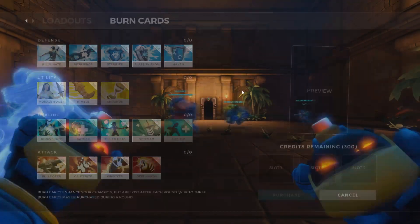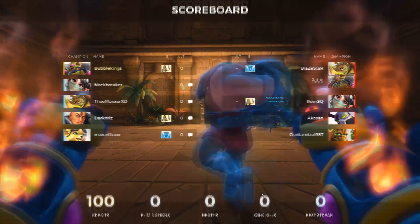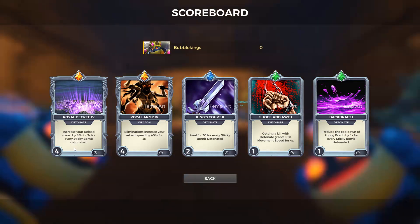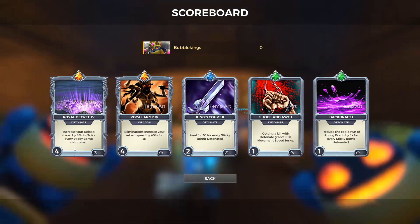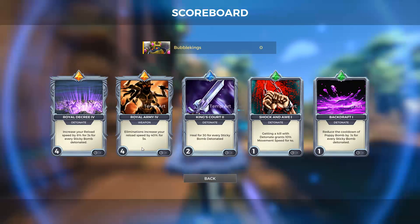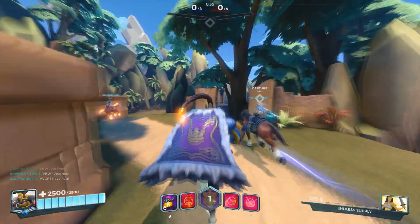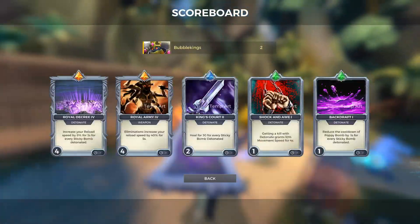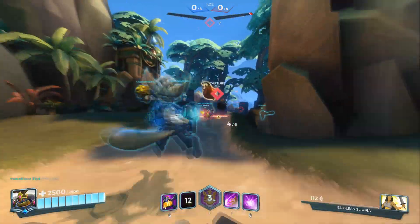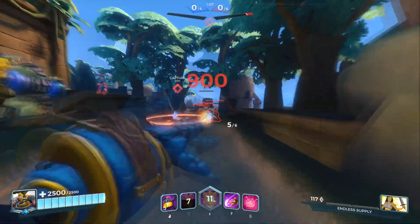Hey, what's up everyone. Bomb King here, welcome back to some more Paladins. We're going to be playing Bomb King. Let's take a quick look at our card. We're going with a Reload Speed build to start us off with Royal Decree — increases Reload Speed by 8% for 3 seconds for each sticky bomb detonated. We also got Royal Army: elimination increases Reload Speed by 40% for 5 seconds. And we got King Tord, which should work quite well since we'll be throwing a lot of bombs. We should get some healing through King's Court to help us stay alive.